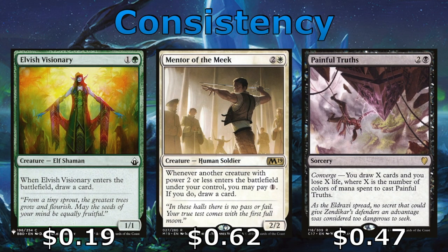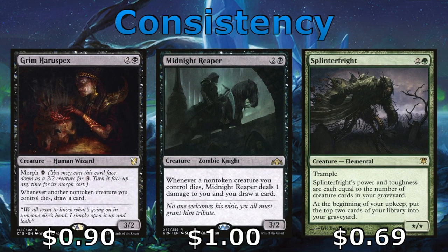Elvish Visionary, Mentor of the Meek, and Painful Truths round out our draw. The elf enters and draws us a card. Mentor of the Meek allows us to pay an extra 1 to draw a card anytime a creature with power 2 or less enters the battlefield under our control — with so many creatures with a CMC of 3 or less, that's most of our creatures. Painful Truths draws three cards and costs 3 life as long as we pay a white, green, and black. Grim Haruspex and Midnight Reaper allow us to draw cards when our creatures die. Splinter Fright provides card selection because at the beginning of our upkeep we mill the top two cards of our library, giving our reanimation more to choose from. He's also a XX creature with Trample where X equals the number of creature cards in our graveyard, which becomes quite large as the game goes on.